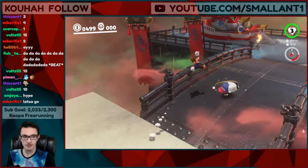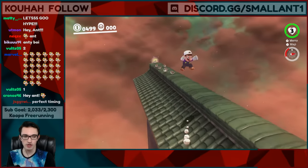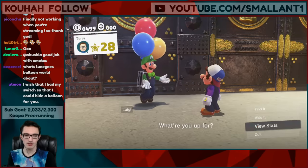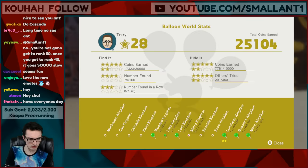I'm back everybody. More Luigi's Balloon World today. We got through like half of the kingdoms in Luigi's Balloon World yesterday, so I figured we'll finish it off and try out the rest of the kingdoms. Basically, people can hide balloons and you have to find them - it's like speedrun hide and seek. So we did those seven kingdoms yesterday, so we're gonna do seaside, snow, sand, cascade, cap, and mushroom today.